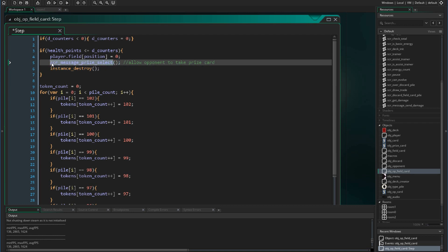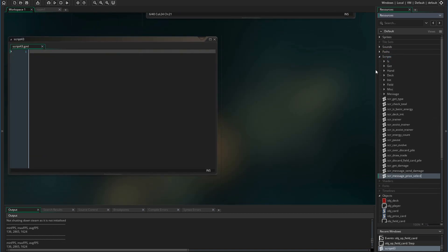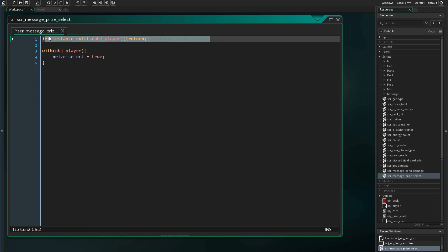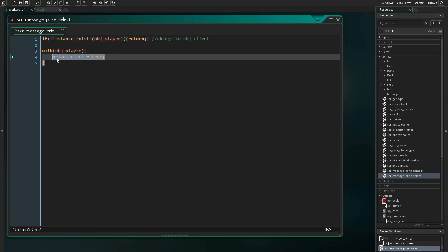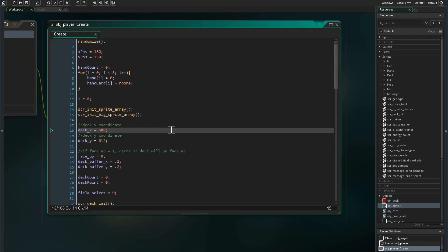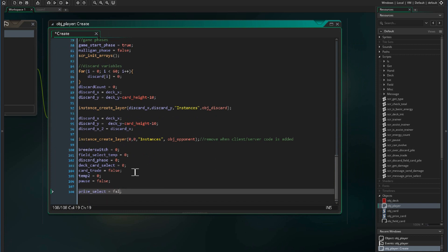Let's create the script message_prize_select. Within that message we check the appropriate condition and set the prize_select variable in the player object equal to true. We need to initialize this variable, so in the player create event we scroll to the very end and add prize_select equal to false.